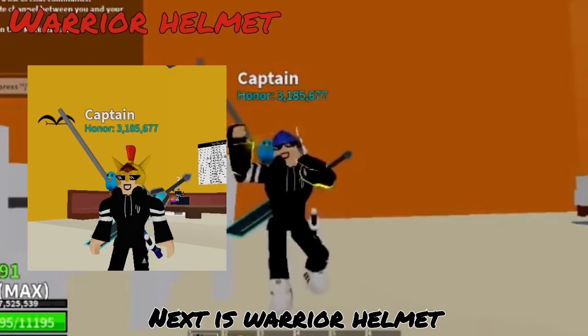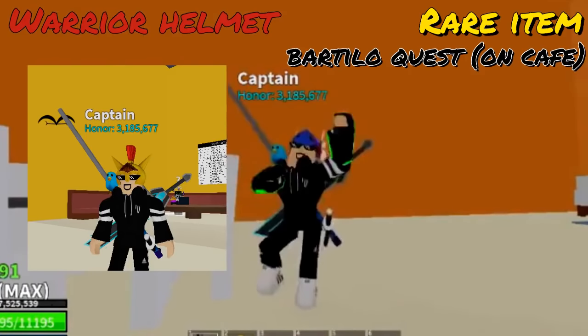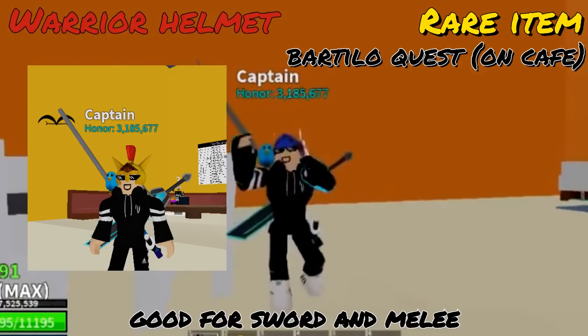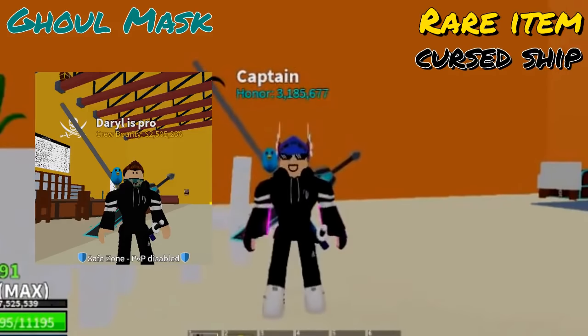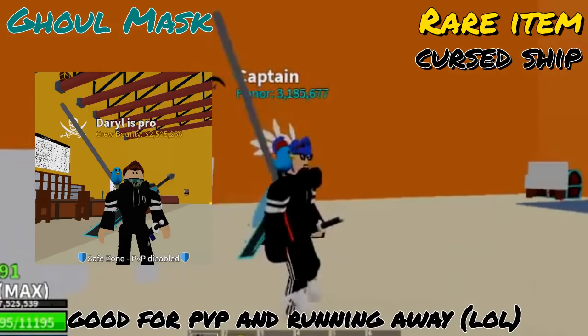Next is Warrior Helmet — rare item, can get from Bartolo quest, good for sword and melee. And next is Ghoul Mask — rare item, can get from cursed ship, good for PvP and running away.